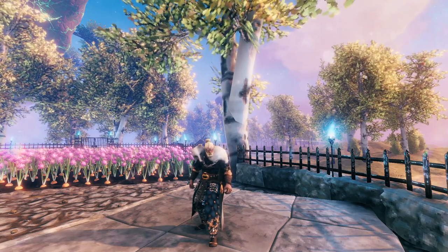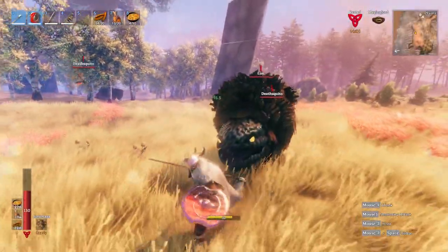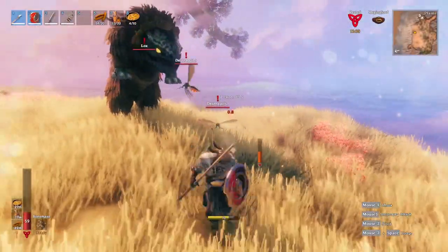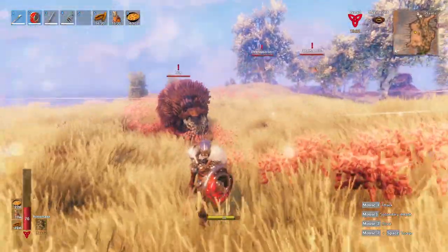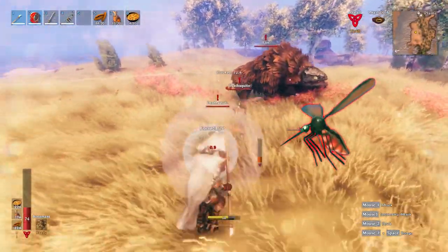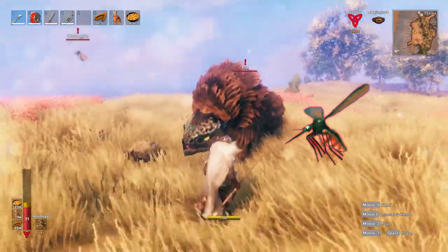Hi, and welcome to Valheim Tips and Tricks. It's undeniable that one of the scariest, if not the scariest thing that you would encounter in the Plains biome, is the bug from hell that hits like a truck — the Deathsquito. An annoying glass cannon that could ruin your game experience in Valheim.